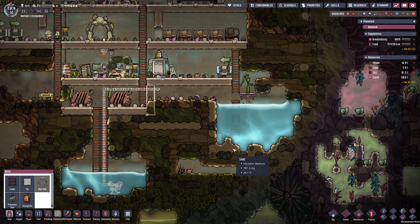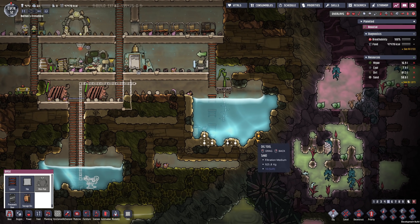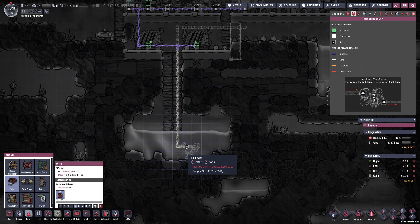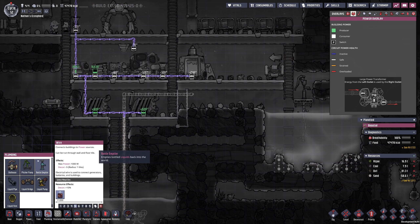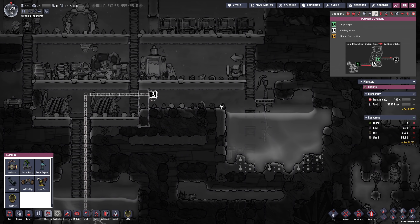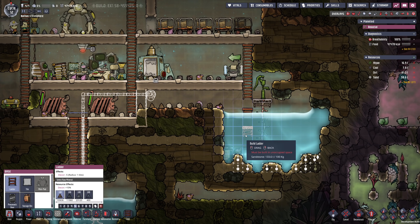We're going to wall this off for the time being and also take apart some more stuff here, maybe even this out. That would not be the worst of ideas — make this water pool just a tiny bit larger. Obviously we'll also need to power the pump, and then last but not least, we're going to require a liquid vent to get rid of this stuff. Let's maybe do it at this point.